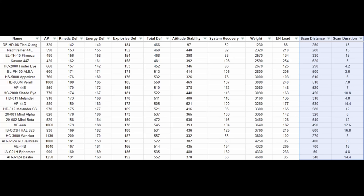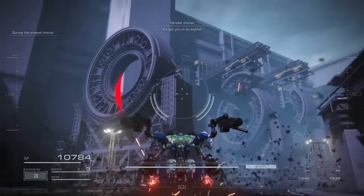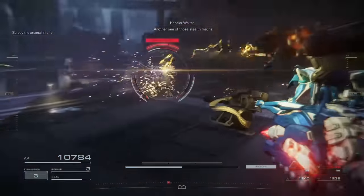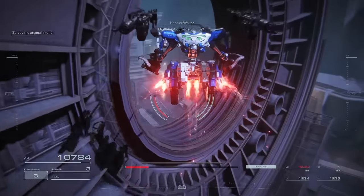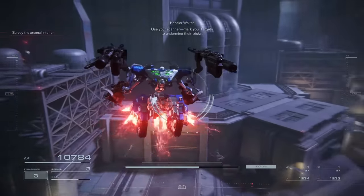To begin, you will realize that I have placed scan distance and scan duration to the right of weight and energy load. This is because I'm going to treat these two stats as far less important. These two stats are more relevant in PvE for the first time you play through the game. They are also still useful in PvP, especially in group matches, but their degree of importance isn't nearly as high as some of the other stats.